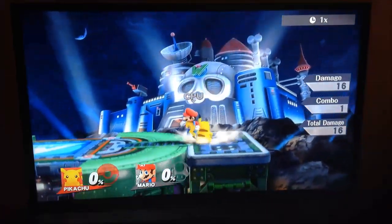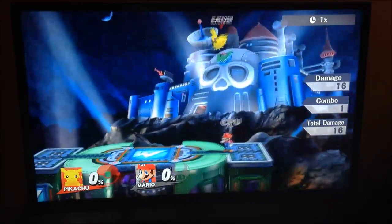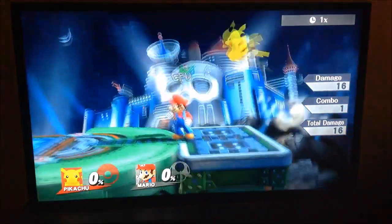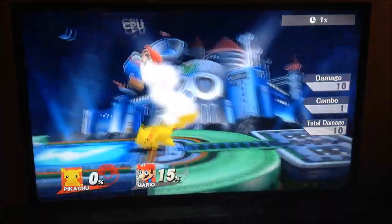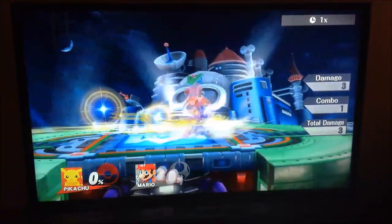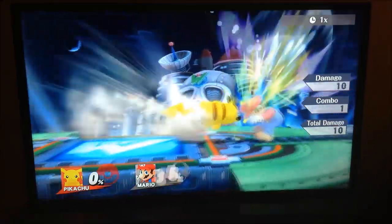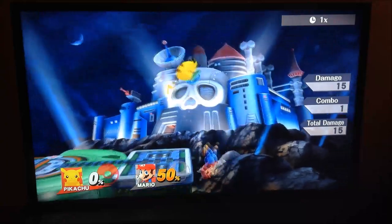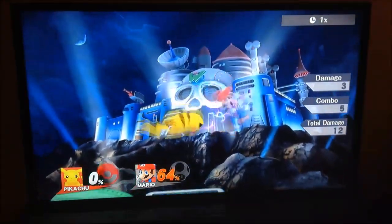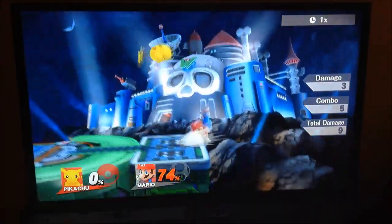His up special is Quick Attack. Normally it just goes up, but if you hit two directions you can go double the distance. For example, down here you want to go out and then back in. You can also use it on the ground to cover a lot of distance, and it lets you attack right after. Really good on the ground, really good in combos, and it helps you get back on the stage.